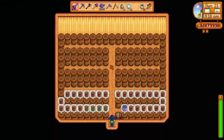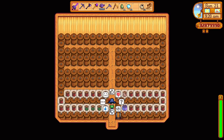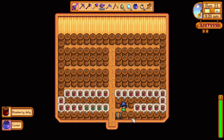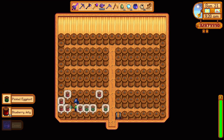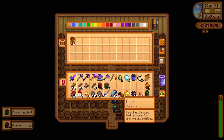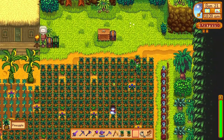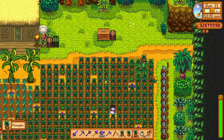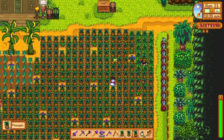We'll be starting out with the preserve jars. There has always been an ongoing war between the kegs and preserve jars, but there are always crops which are better for the preserve jars while other crops are more suited for the kegs. The quality of the added ingredients to the preserve jars doesn't influence the finished product as the prices are always the same. However, the finished product is always better than the gold quality produce you've used, so it's not a waste either.